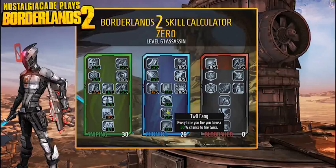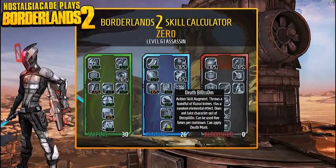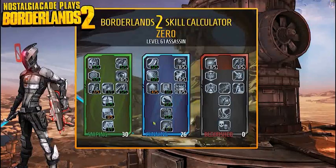The last Cunning skill is a 30% chance to fire twice — about a one-in-three chance to double your shot, which is badass. And then the final skill: throw a handful of Kunai with a random elemental effect that also applies Death Mark to enemies — and it doesn't take you out of Deception. So you can activate Deception, throw Kunai to mark enemies, run away, then come back and just blow them away.